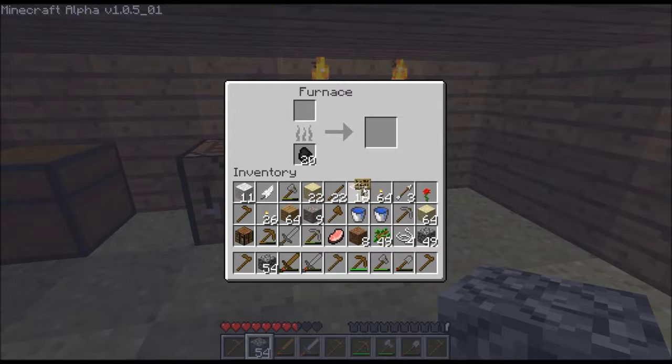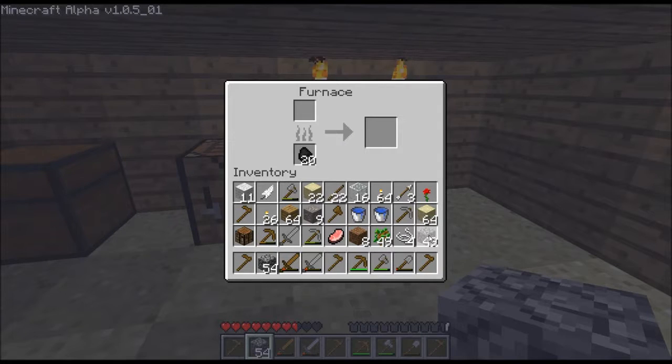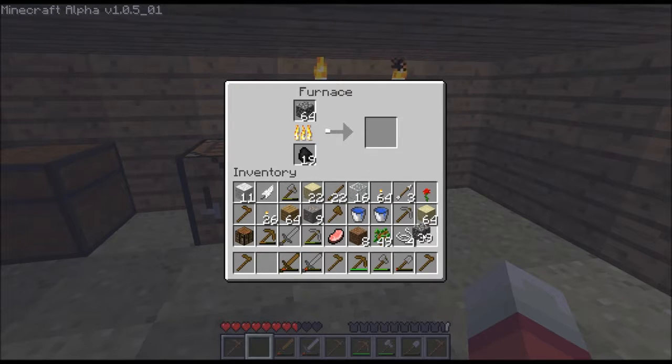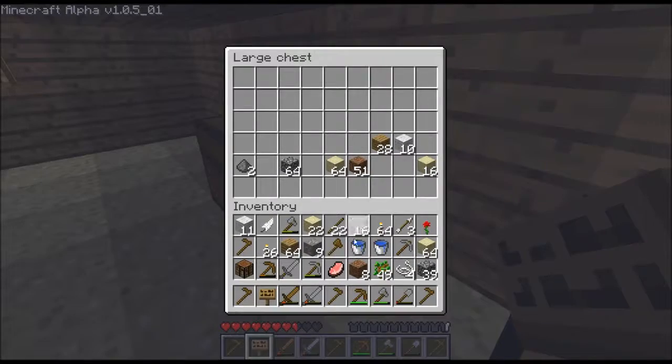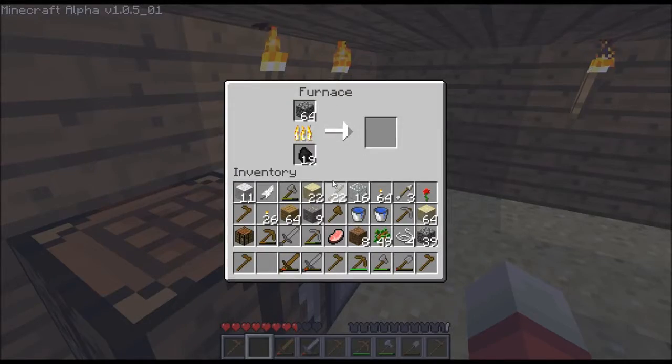Oh, the glass is finished. We're going to smelt this to smooth stone, because this is what we're going to use as the floor. Then we're going to smelt the iron and the sand.